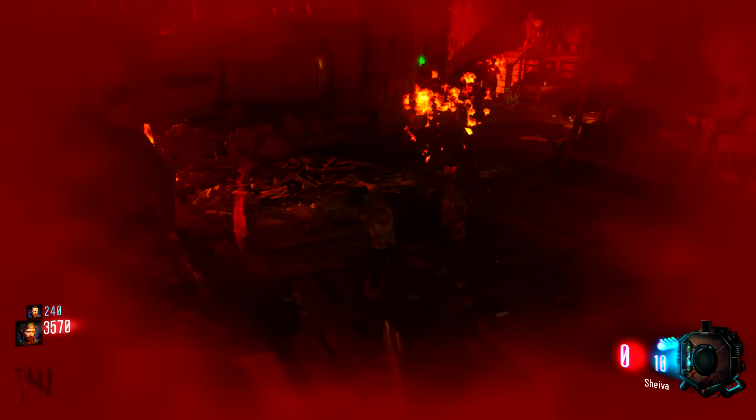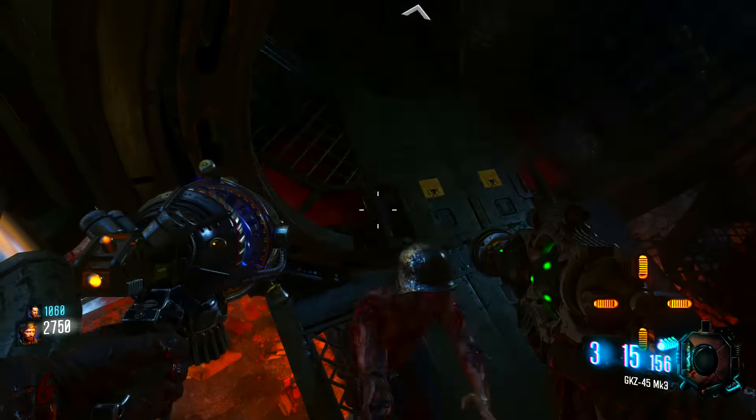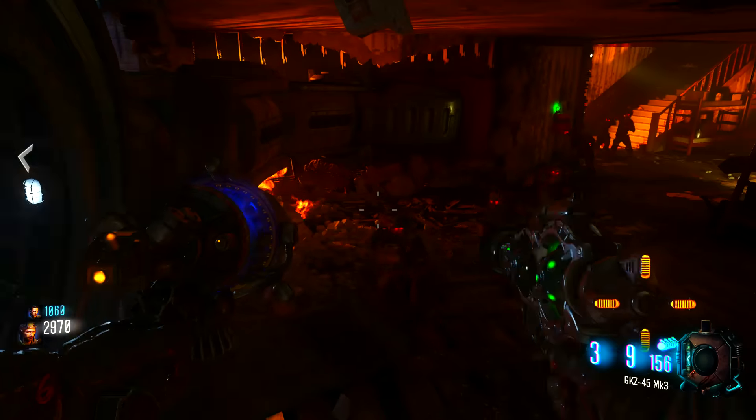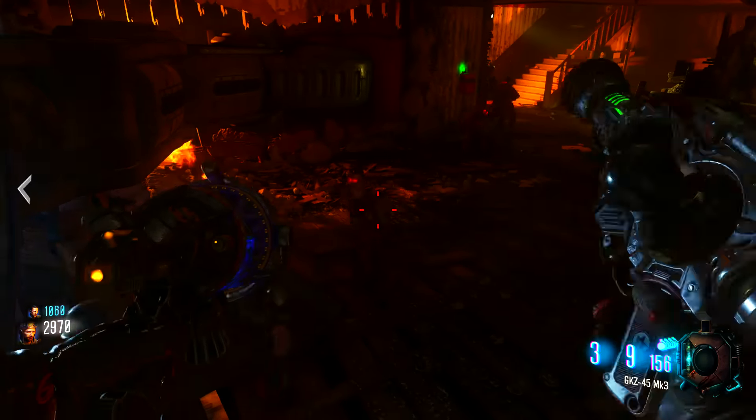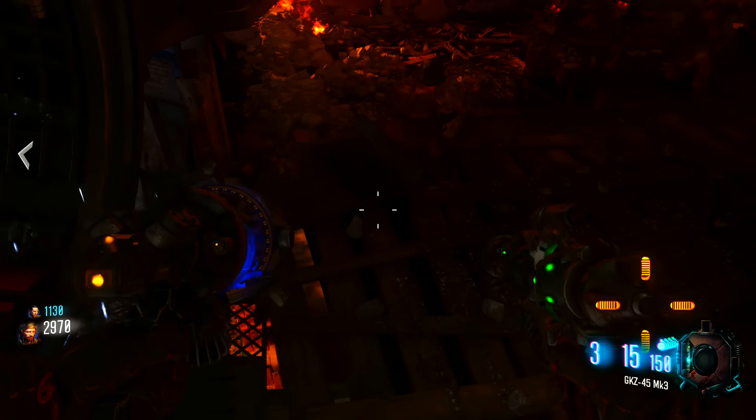But if you have Juggernaut you should actually be fine. The glitch works okay and gets you some points, but I wouldn't recommend it for high rounds because there is a chance the zombies can hit you and put you down. I only went down once without Juggernaut, so with it I don't think I would have gone down at all.